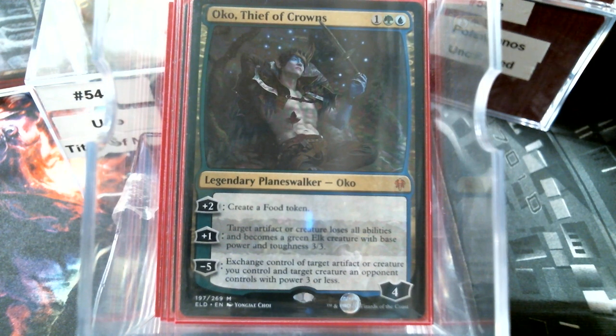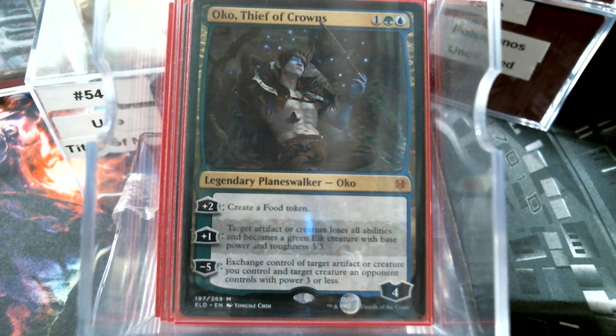One of the first cards I put in the deck was Oko, Thief of Crowns, because of just the inherent bustedness of it. It's repeatable removal. I love the fact that it doesn't destroy — it just turns their commander into a 3/3 Elk, so it doesn't change zones. They don't have the option to put it back in the command zone. I don't have to preach about how good Oko is.